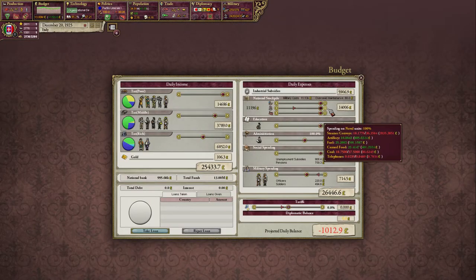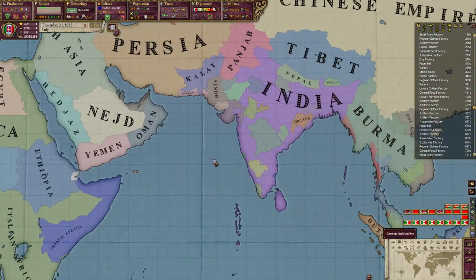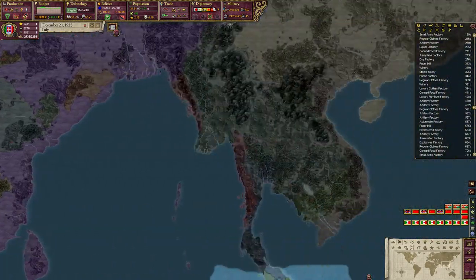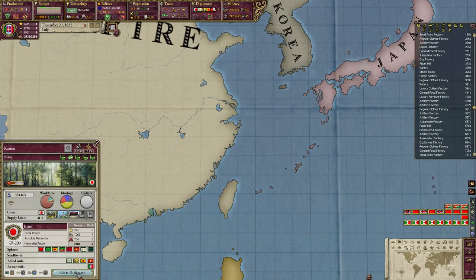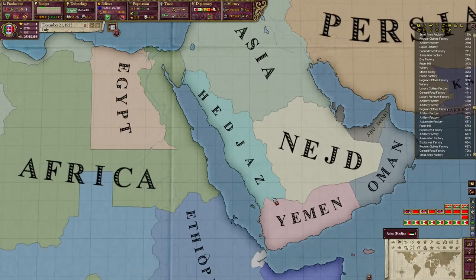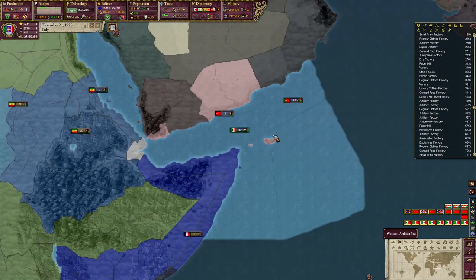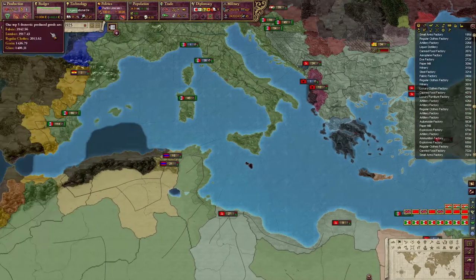We should probably actually start depending more on naval units, since I imagine Japan has at least some kind of a fleet we might need to be concerned about. They have 57 ships and 23 tech, so probably a fairly decent fleet. We'll want to make sure that we protect our transports.